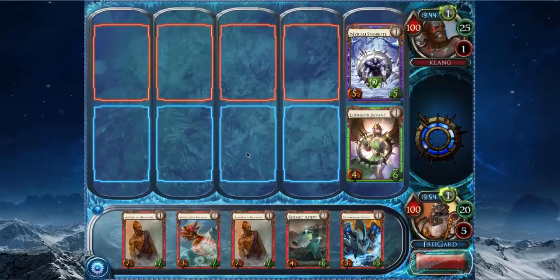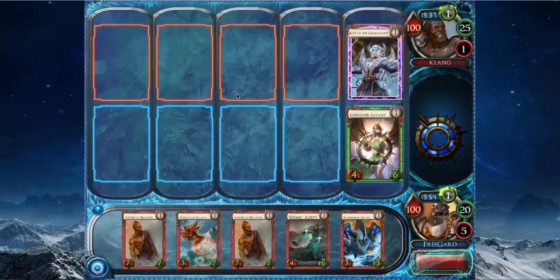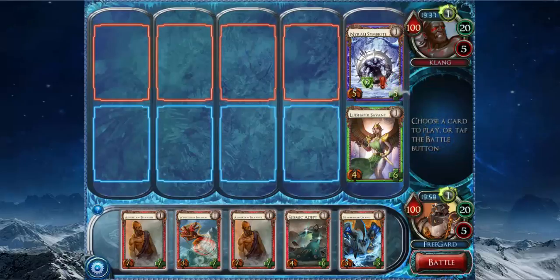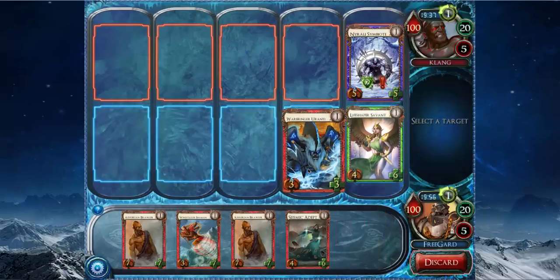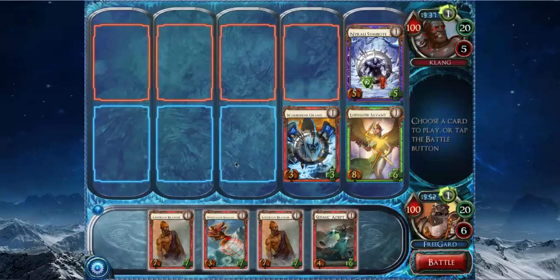This card's very good — the Nerali Symbiote. It's a 5-5. If another creature's in the lane with it, it gets regen. He played the Grimgon at it, which is questionable because it trades. I'm going to make sure it trades by playing a Warbringer or Ante, because I don't want him to Contagion Surge my guy or anything and end up with a gigantic Nerali Symbiote.